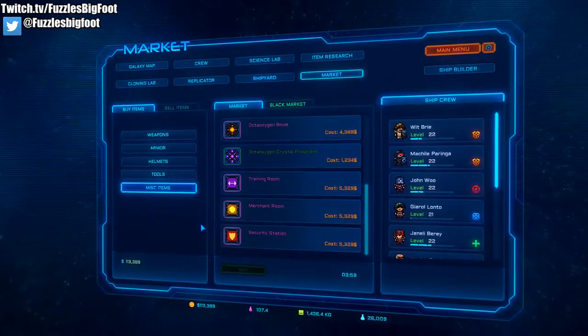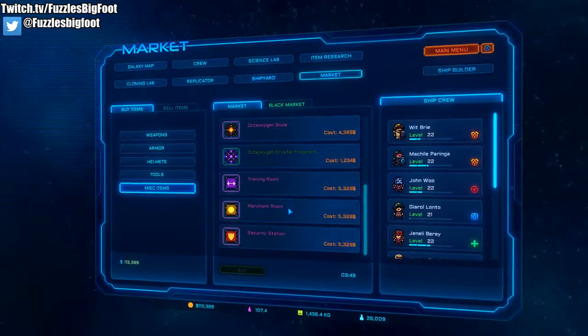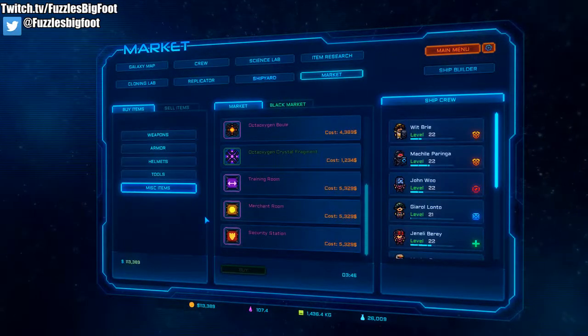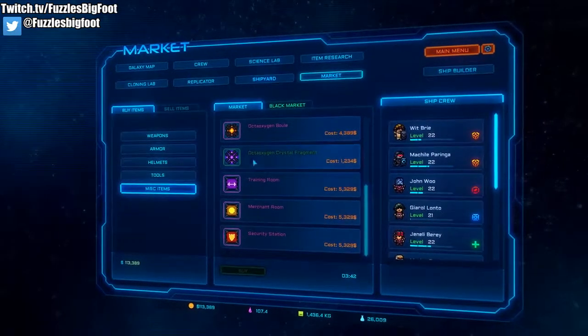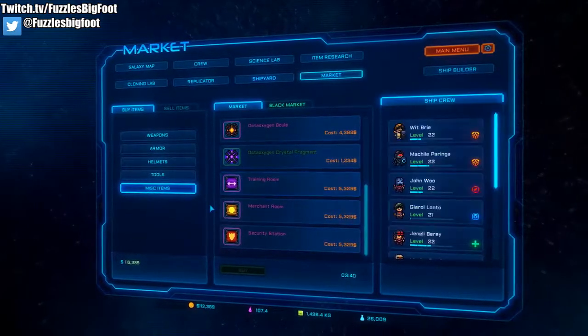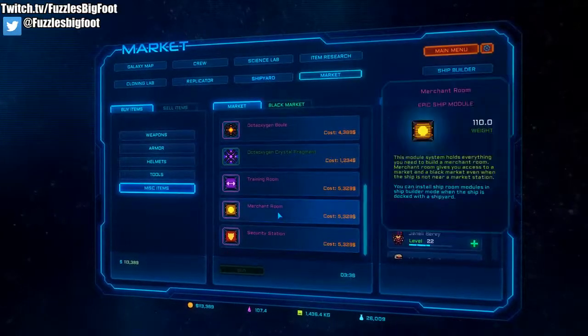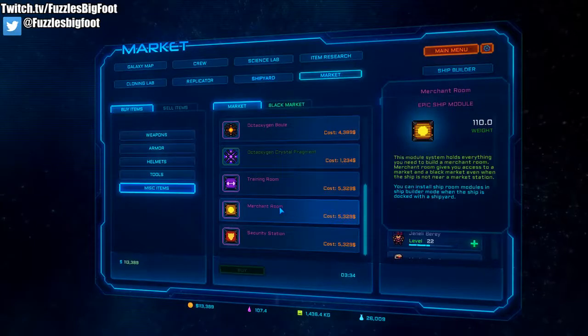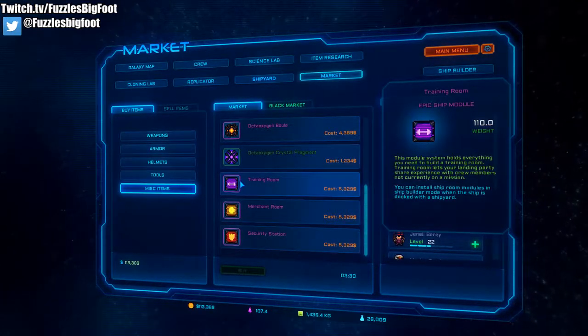Some of you are probably hurting on living quarters. Markets will sell the modules to install in your ship builder area. Right now we don't need any more space for crew, so that's why we don't have the option to purchase a living quarters.